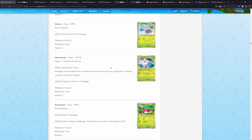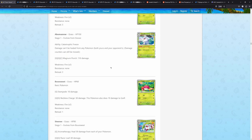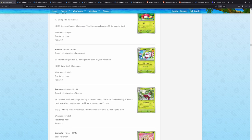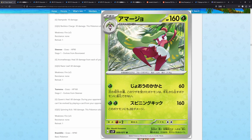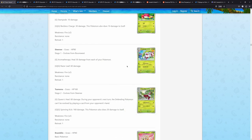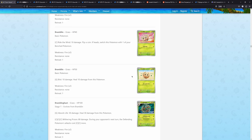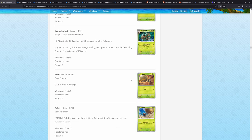We also have a Snover, a Abomasnow. Just scrolling through, clicking the ones that I find interesting. For some of this Serena, this looks also really cool — like the background, the jungle itself. Really, really nice. We have a Bramblin, a few new Pokemon featured here — we have the Bramblin, the Brambleghast, and we also have the Reolar in two versions.